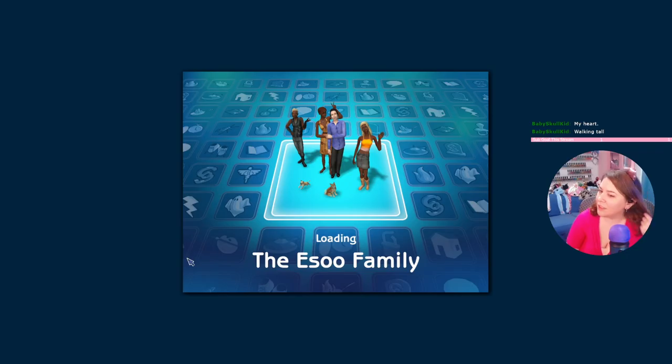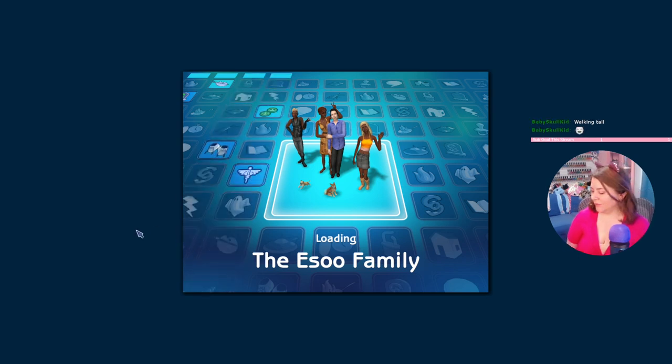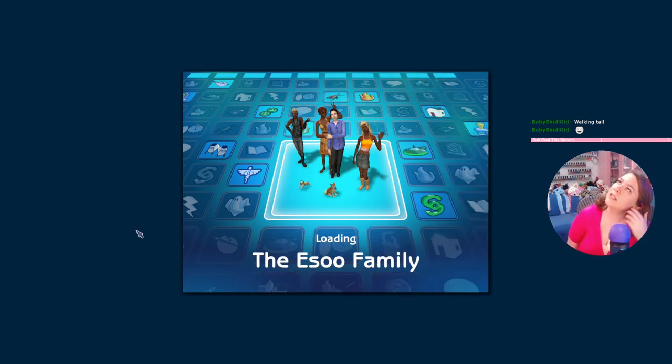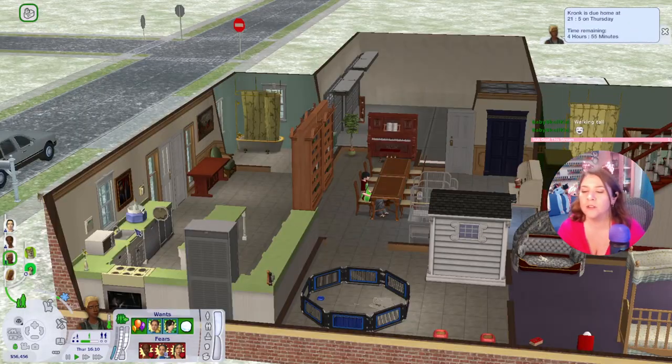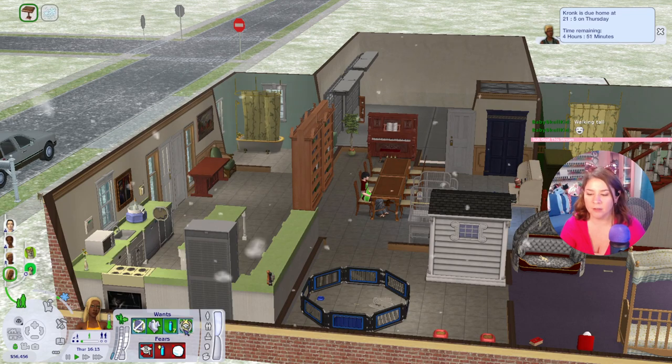Let's drive home — look at that swagger. Our heir is so cool. He's feeling real good about that — that was a good first date, Kronk, and you had your first kiss! I guess we just leave Vanessa at Doc Allen's. Bye Vanessa, find your own way home.